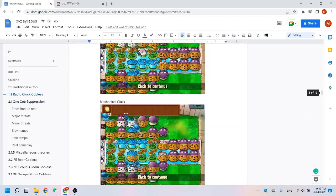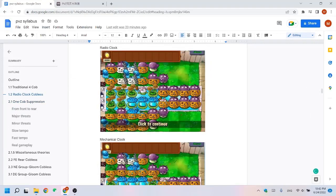Let's examine our radio clock cobblets from last time. As you can see, these front 8 glooms deal massive damage to the gigas, but it still has some disadvantages.